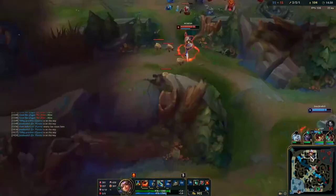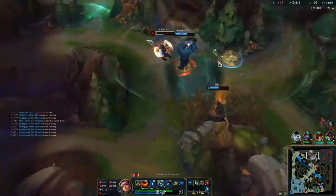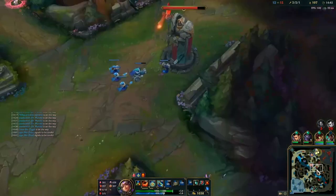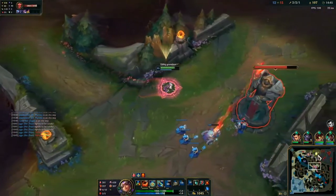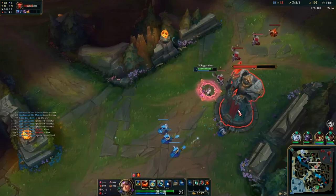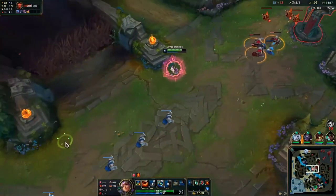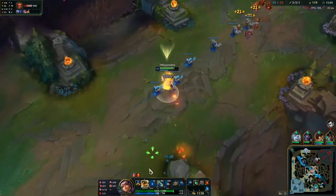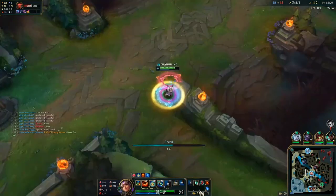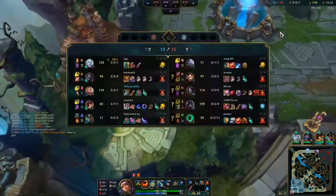I see my top lane wants to fight so I'm going to shove and go top, but Zin is already one HP so I decide to back. I see them not coming mid — they're probably bot again or resetting. I get to shove and chip the tower, and chipping the tower is really good. As Qiyana you need that mid tower down if you want to look for more flank opportunities. If the mid tower is standing you're not going to be able to siege or look for kill opportunities as often.